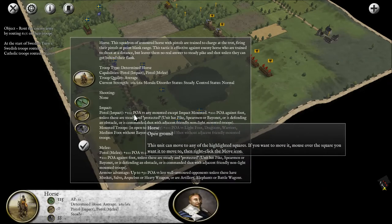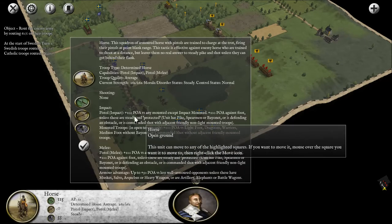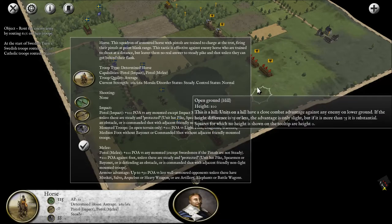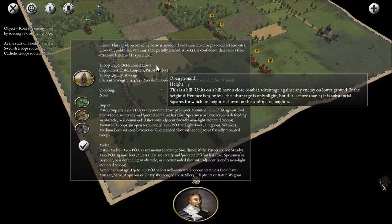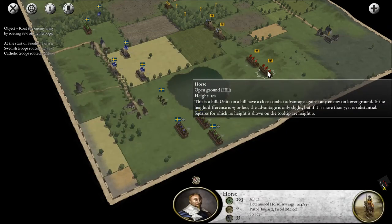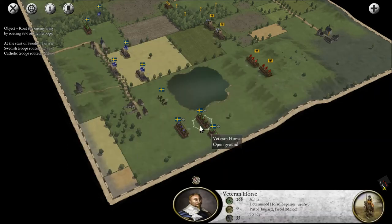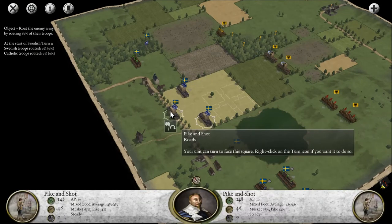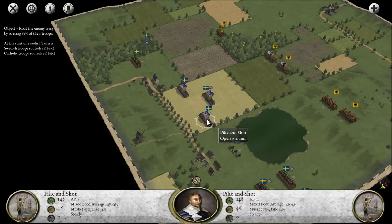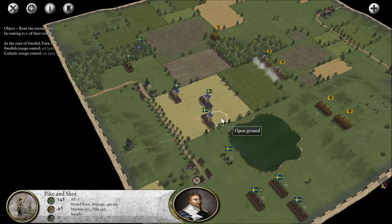Pistol impact plus 100 — I think that's points of advantage. It's been many years since I actually played Field of Glory. They do get plus 100 against any mounted except impact mounted. Can we tell if these guys are impact mounted? Control and left click — yes, they are pistol impact. So I don't get any points of advantage against them. We'll start moving some men up — these are commanded shot, light troops, probably want to keep them in difficult terrain.